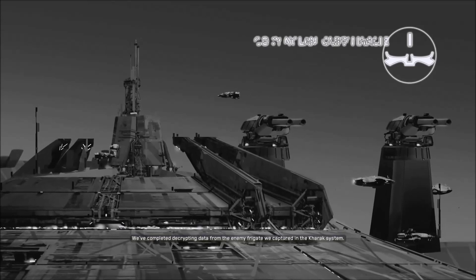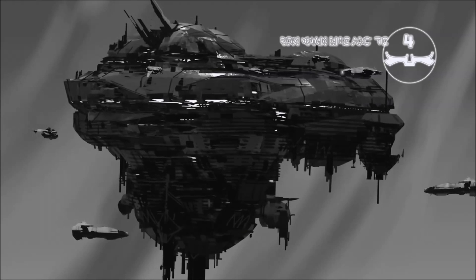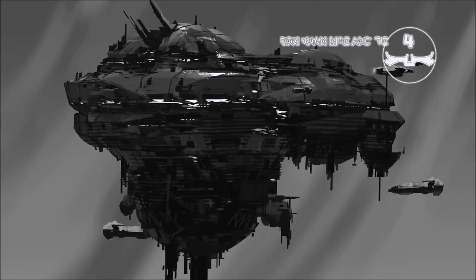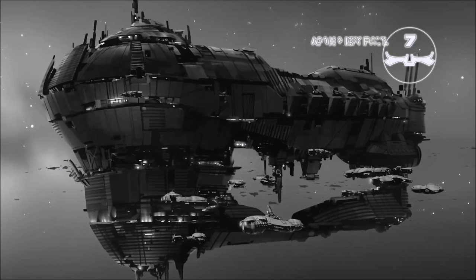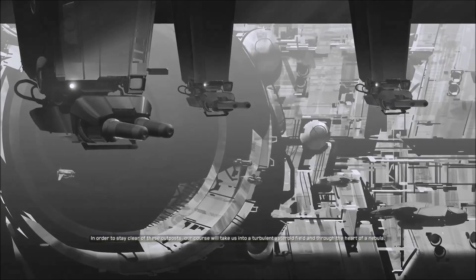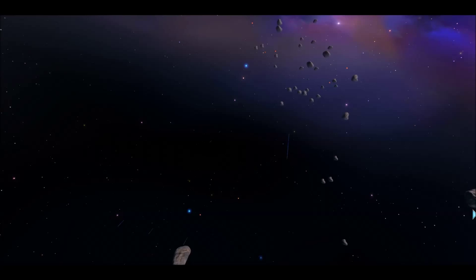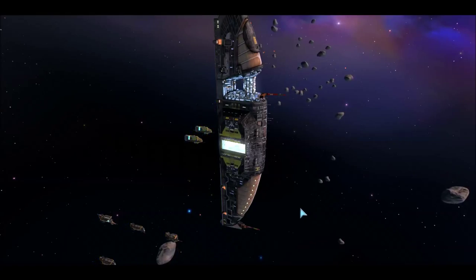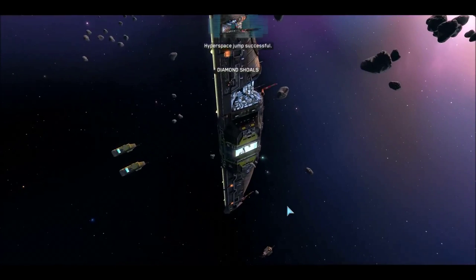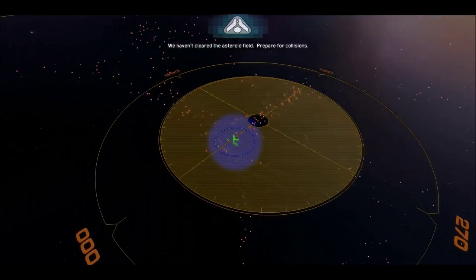We've completed decrypting data from the enemy frigate we captured in the Karak system. It appears to be an Imperial Broadcast. In order to stay clear of these outposts, our course will take us into a turbulent asteroid field and through the heart of a nebula. We haven't cleared the asteroid field.